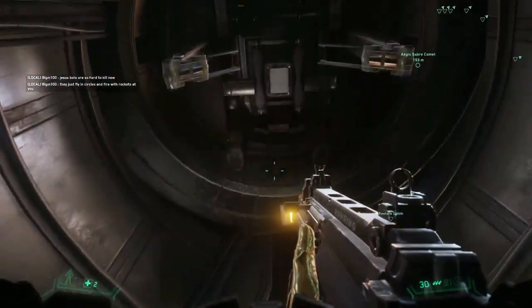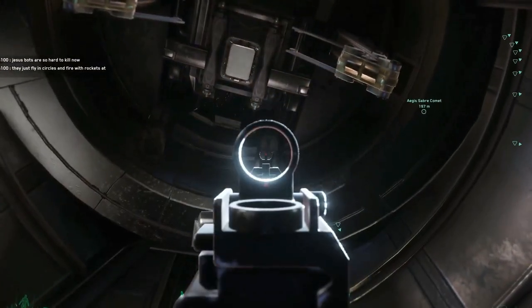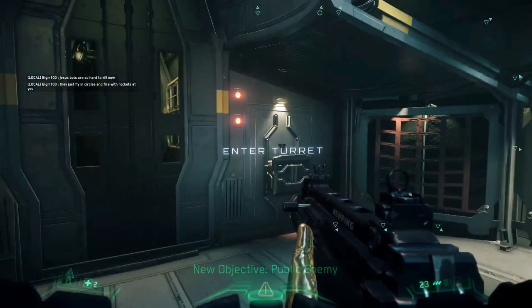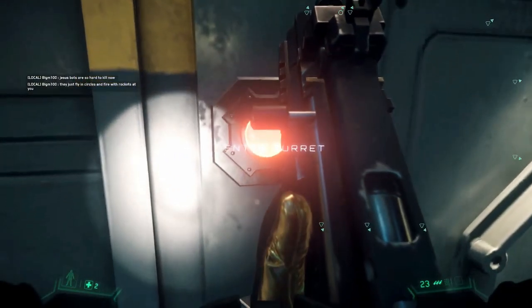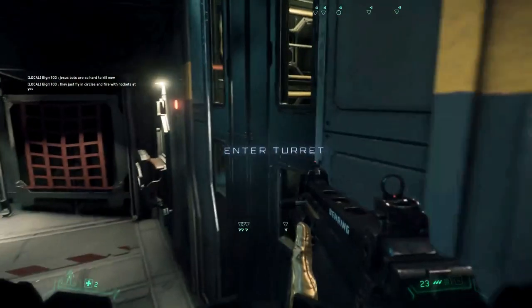Here is the turret gunner — you can see his boots and you can shoot at him. He just disappears. You can't open the cockpit, sadly. I don't know how — maybe you can glitch through it?